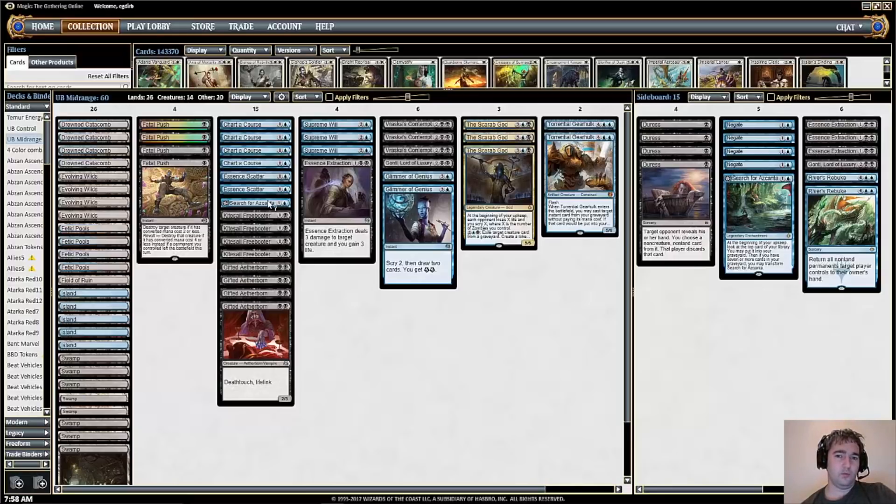Search for Azcanta is here, but this isn't a complete control deck so we're not going super long, and we're not playing as many copies as other decks. Essence Scatter and a couple of other counterspells are included — not a ton of counter magic, but it's one of the better ones in the format. There are four copies of Chart a Course, which is essentially a two-mana divination since we have early creatures to attack with. Or if we discard a card, putting a creature in the graveyard for The Scarab God later is a bonus.